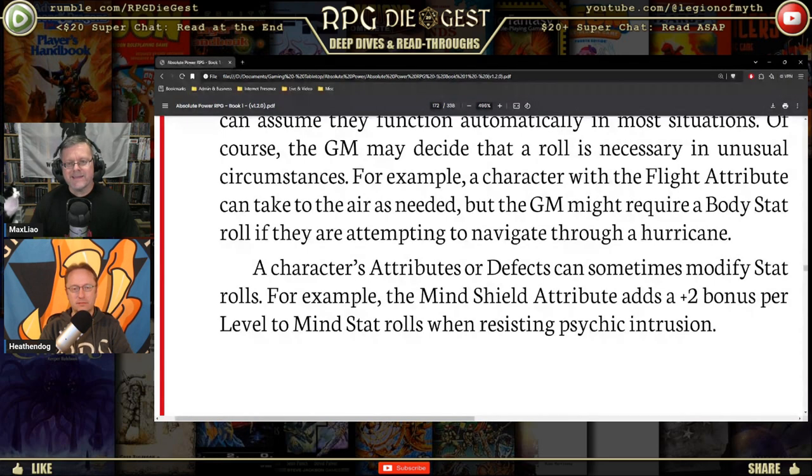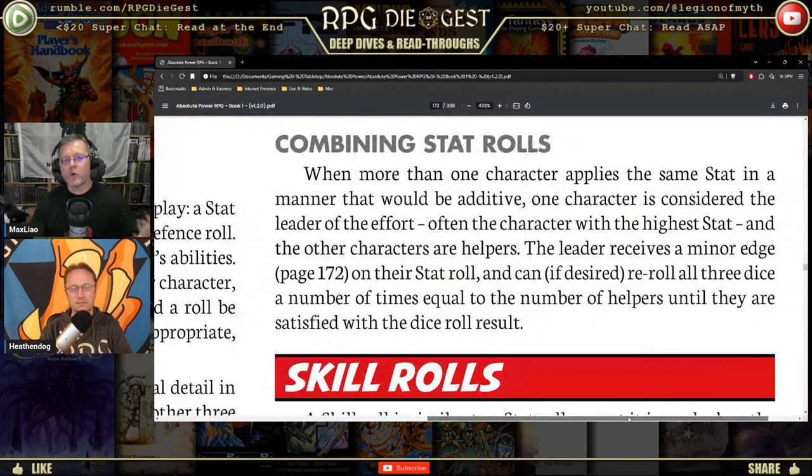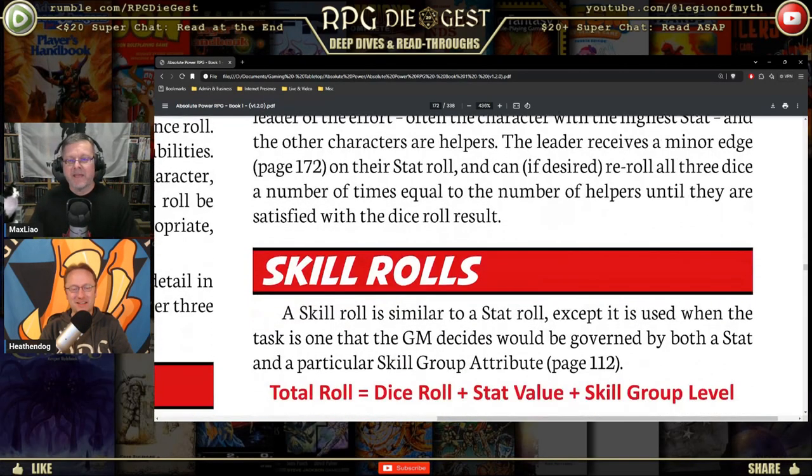For skill rolls: total roll equals die roll plus stat value plus skill group level. Skill group level is an attribute — if you're a detective and you have detective skills, you roll 2d6 plus your Mind stat plus your skill group level. For example: 2d6 plus Mind of 4 plus skill group level of 3 equals your total roll. If more than one character applies the same stat, the character with the highest stat is considered the leader and the others are helpers — the leader receives a minor edge on the stat roll.